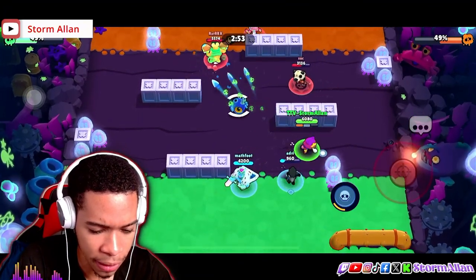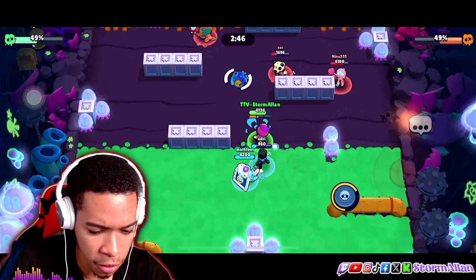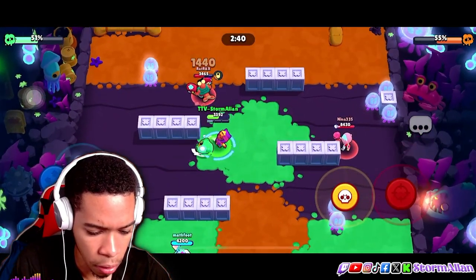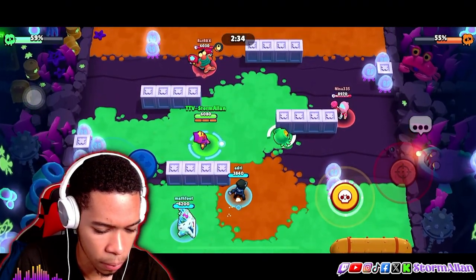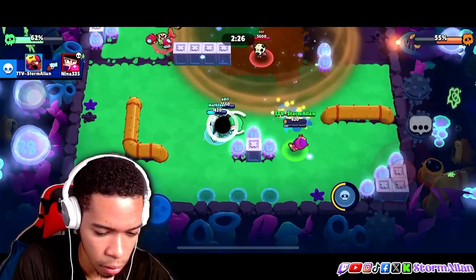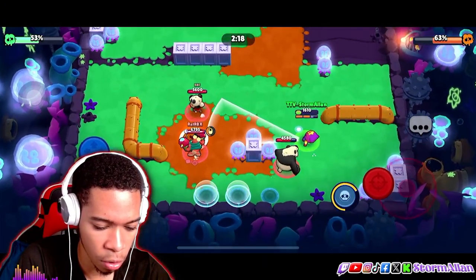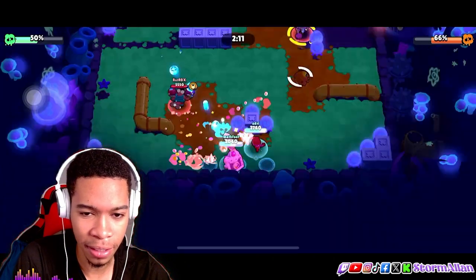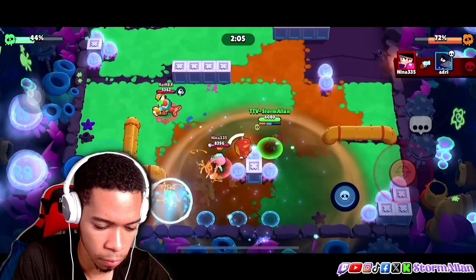I'm not too sure about Frank for this level since there's a wide gap and not too many walls. The goal of Paint Brawl is to spread your paint — each time you kill another player, you spread paint all over the place. Nobody's moving though — I think they lagged out of the servers. The goal is to spread your paint like Splatoon all over the map.